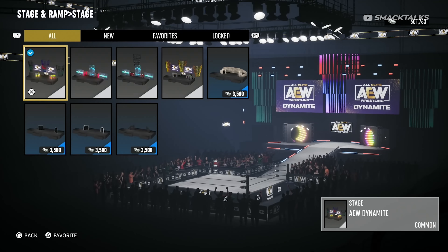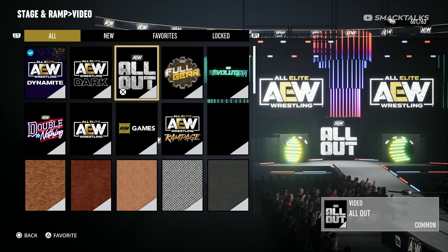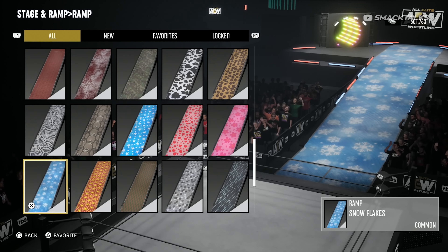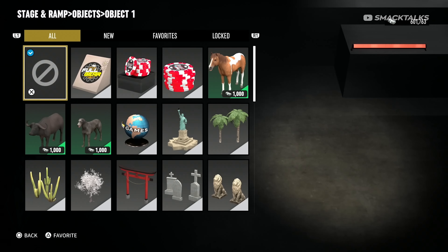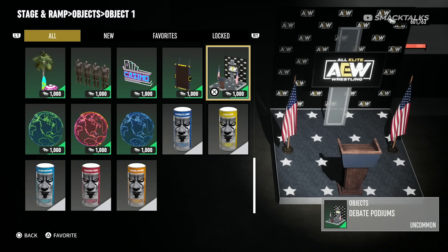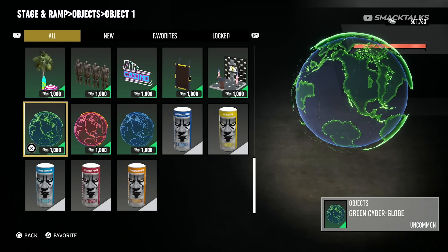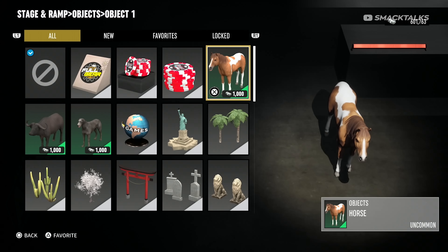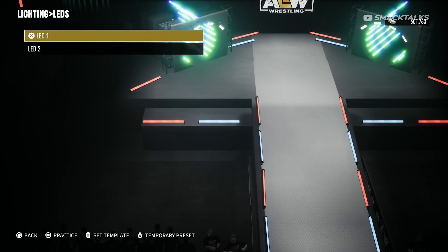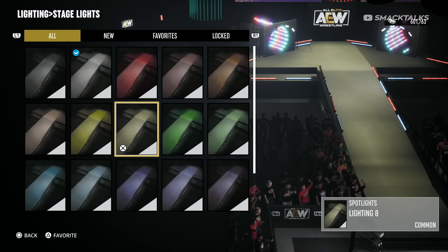As for the stage design, there are only a handful of options available with four AEW designs and four unlockable custom ones. Other stage options include the ability to customise the video screen which can be set to one of the AEW Trons or a pattern design, with the same options available for the ramp. The most unique feature comes with objects, which are essentially stage props — players can choose from a variety of props including AEW items such as a stack of poker chips from Double or Nothing, a news podium, cans of Stinger energy drink, as well as various generic items, some of which are animated such as a holographic globe or a selection of animals. The only downside is that you can't access the area the props are placed in, so there's no way to interact with them. The last arena setting you can customise is the lighting, with options to change the LED lights, spotlights, and stage lights, which can shine a different colour on the stage and ramp.